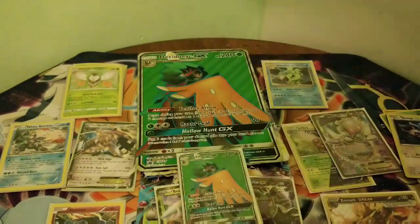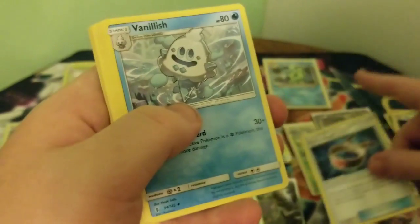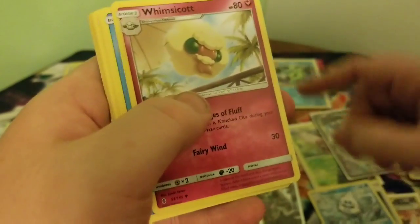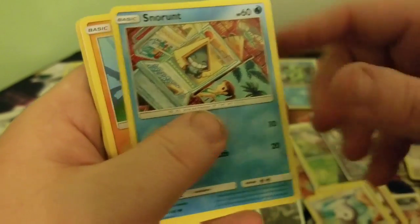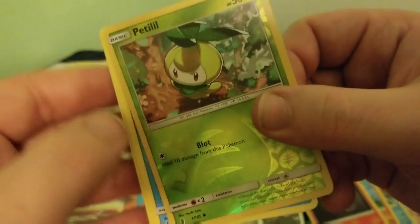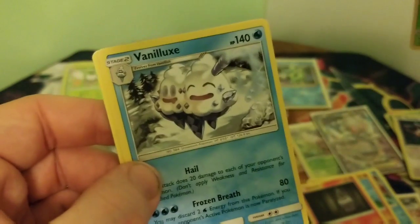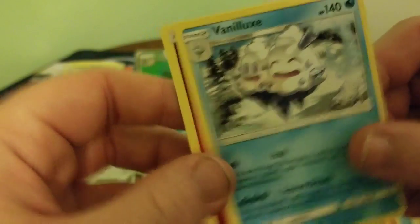Alright, take this pack here — a dollar, Toys Bin, that was a buck. Vanillish. A Whimsicott. Vanillite. A little water Castform. Snowrunt. Pikachu Chan. Litwick. A Patrat Reverse — that looks pretty sick. And a Vanillite — you get the whole evolution chain.